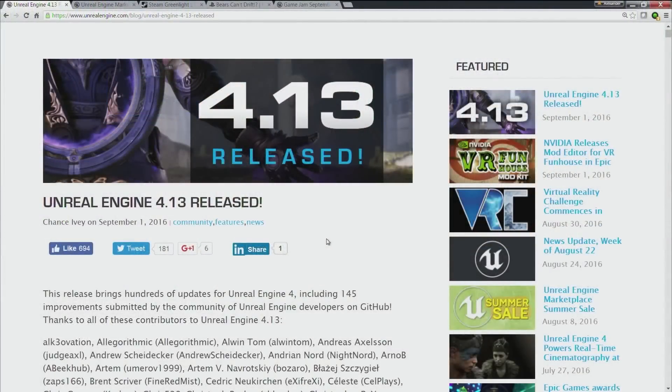As you might have noticed from our giant media blast going out everywhere, Unreal Engine 4.13 is now released — the full version is out there. A couple of people might have been expecting another preview build, but no, full release. Here it is.